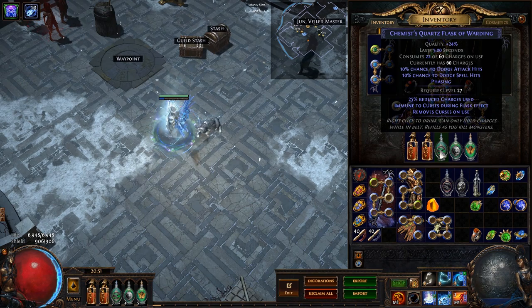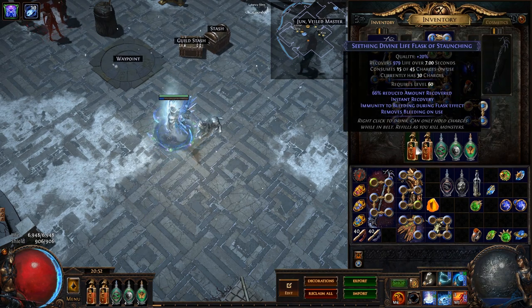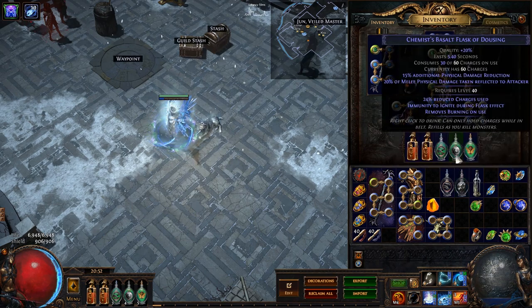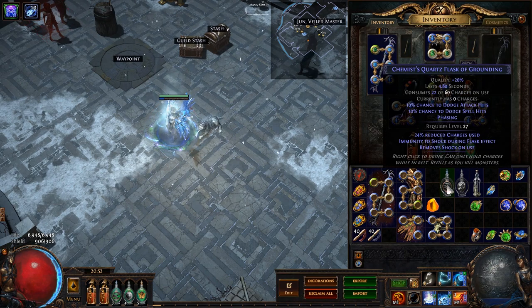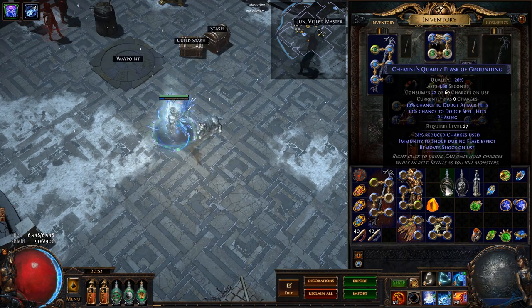The Quartz Flask adds phasing which is very helpful for running through enemies, and I remove curses with it. Then I have two Seething Divine Life Flasks — one which removes poison and one which removes bleeding. You could get more physical damage reduction by using a Granite Flask of Ironskin, however you lose the ability to have an immunity to burning or shock on your physical reduction flask, so I'm using a Basalt Flask instead. For Delving, you do not need curse immunity, so I switch the Quartz Flask to one with shock immunity.